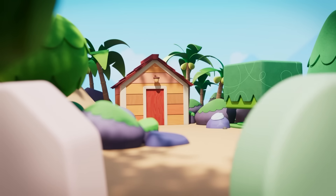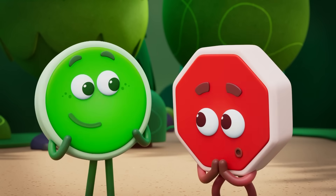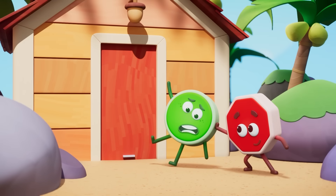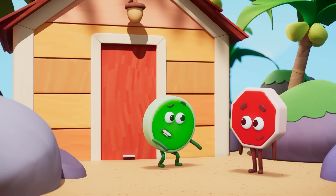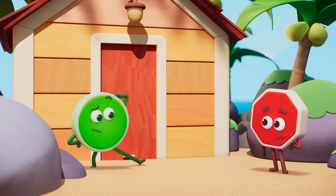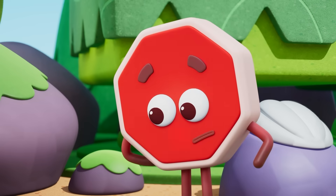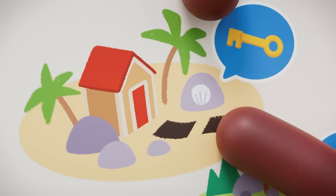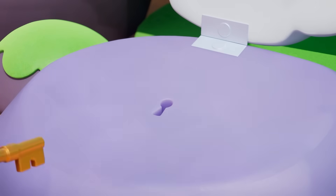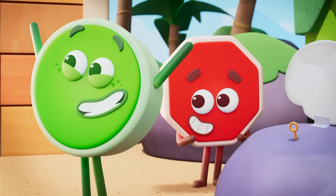There it is! The secret hideout! Secret Agent Chicken was right. It was hard to find. But we stuck to the plan, thought it through, and here we are. It won't open! That must be what the key is for! Just planning ahead. But there's no keyhole anywhere. Wait! What does the plan say? The plan says, look for a seashell like this. Oh, there! Wow! A secret agent keyhole for a secret agent hideout!